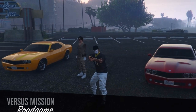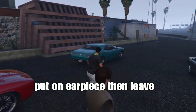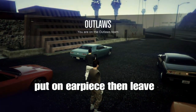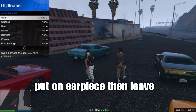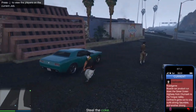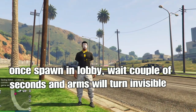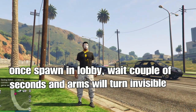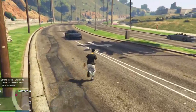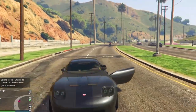Once you load into the version mission, pull out your piece or a breather - you can get one at the gun store cheaply. After that, open your phone and quit the job. Once you spawn in the lobby, wait a couple of seconds and your arms will turn invisible - or stay visible forever. Then go to any clothing store or your apartment and save your outfit.